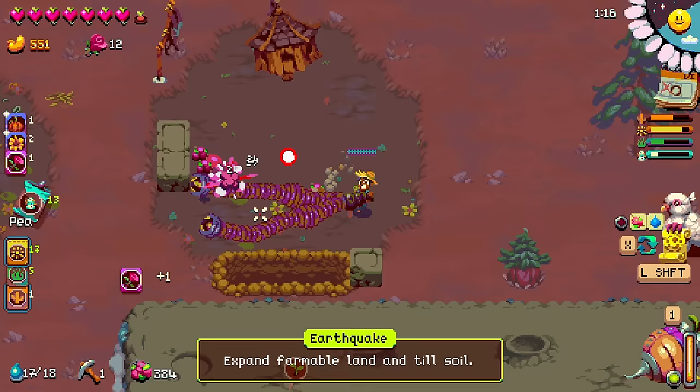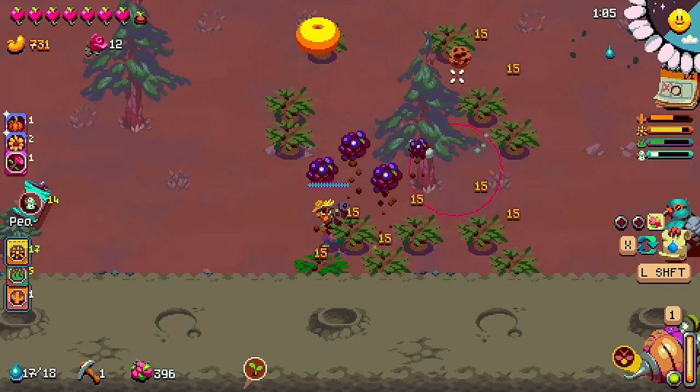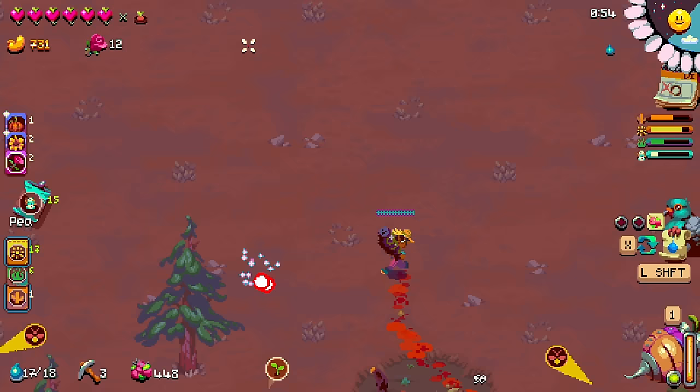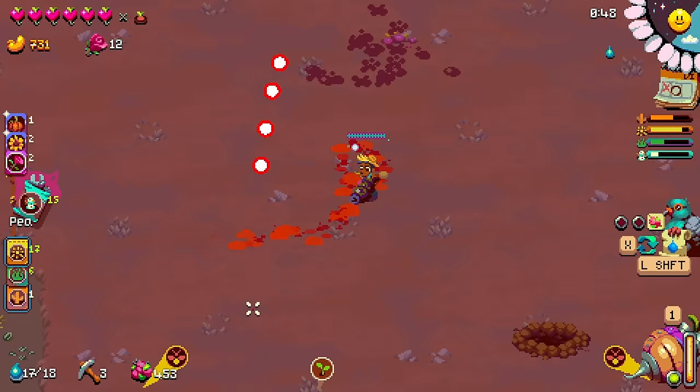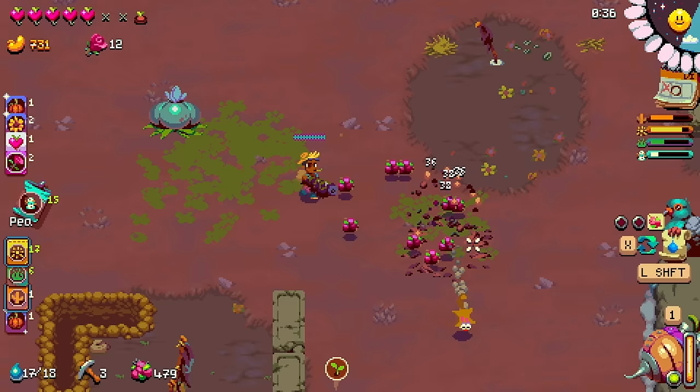Just mess them up. I think I'm just going to keep going for more earthquakes. I don't know if it's the most efficient to use them immediately, but we're kind of full up. Before we lose the super boost mushroom though - game three pigs? Absolutely.